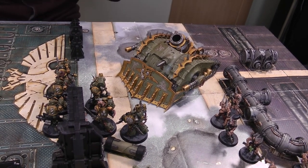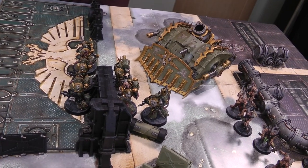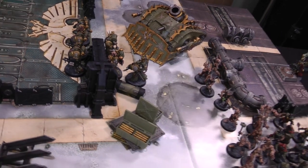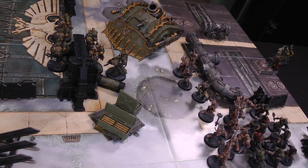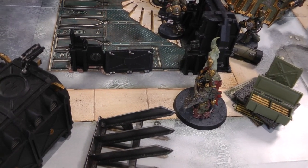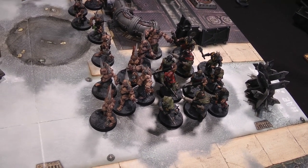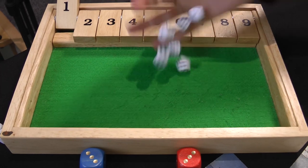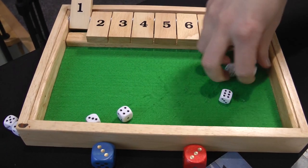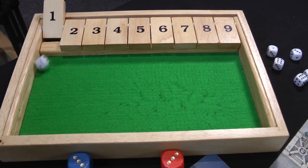Mike decides not to use Cloud of Flies since the Plague Marines are the furthest forward unit. In the shooting phase, the Cultists shoot at the Reavers with autoguns — not in rapid-fire range — six shots hitting on fours, two hits, one wound, saved on a 3+. The Plague Burst Crawler plays Blasphemous Machines for one command point, ignoring the movement penalty. The Entropy Cannons target the Dreadnought — but roll double one, missing. The Plague Burst Mortar gets five shots hitting on fours, wounding on threes at AP-2 — the Dreadnought is down to nine wounds.